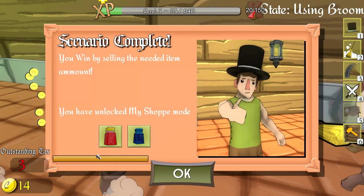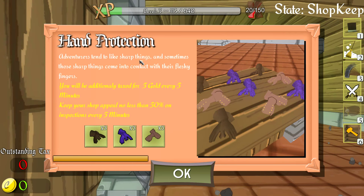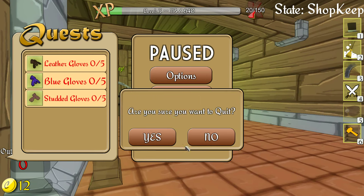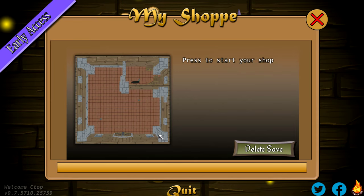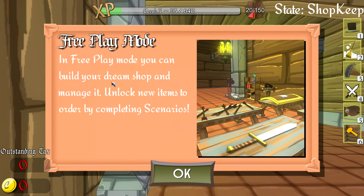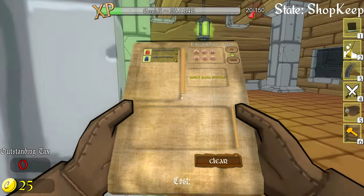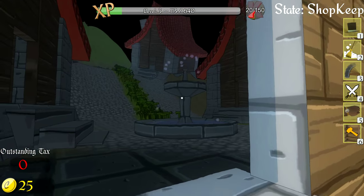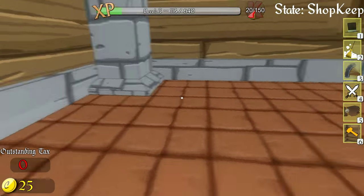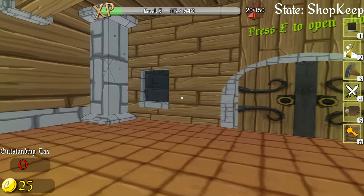'Scenario complete! You win by selling the needed item amount. You've unlocked My Shop mode!' That was a lot easier than collecting 55,000 gold — I'm fairly certain you're supposed to fail that first scenario. My Shop mode is more of a free-play sandbox where you can build your dream shop, manage it, and unlock new items by completing scenarios. There's only one shop right now but I'm sure more will be added — different shapes, sizes, settings, maybe even different NPCs.